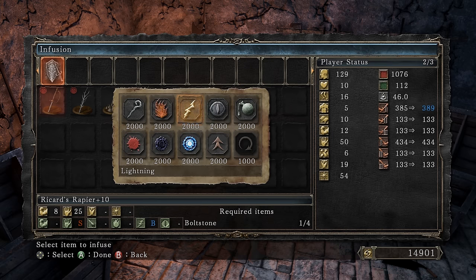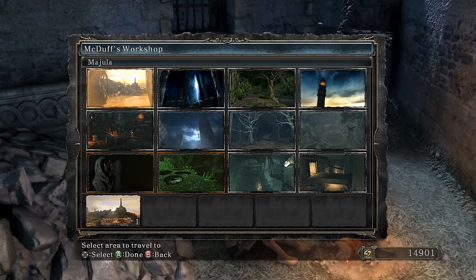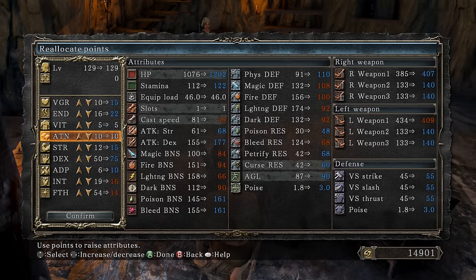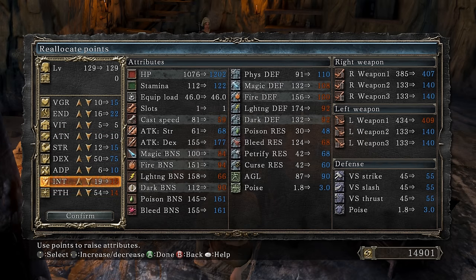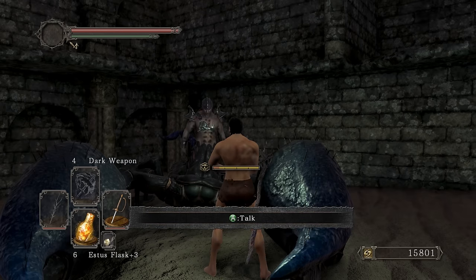Bringing dexterity up to 93 gave 39 more damage. Final stat spread: level 129, 15 vigor, 22 endurance, 15 strength, 75 dexterity, 10 adaptability, plus 16/14 for Dark Weapon. Now finally heading towards Duclair Freya.